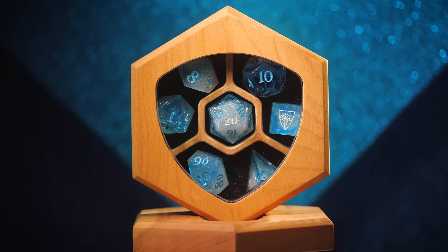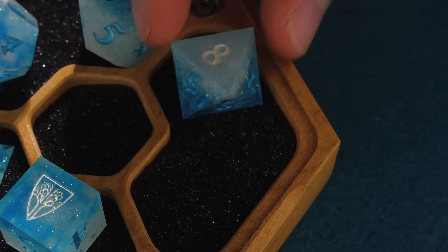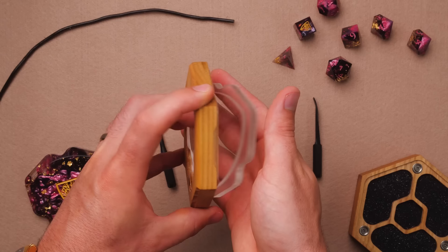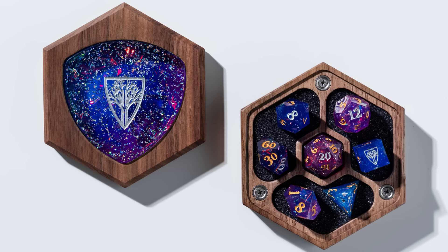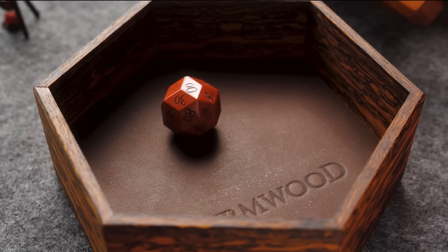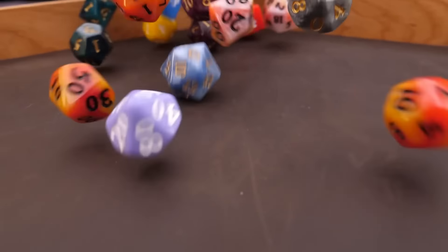Some people are just not into rectangles — this is the Kickstarter debut of our display vault, a hexagonal wooden case that holds your favorite set of dice and features a display window so you can showcase them. You can get an insert to match any one of your resin or gemstone dice, plus a display tile to proudly showcase your set. We also have an adorable hex tray compatible with the display vault, and one of my personal favorites: the party tray, a massive dice tray big enough for the entire table.